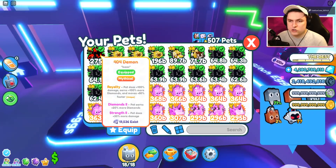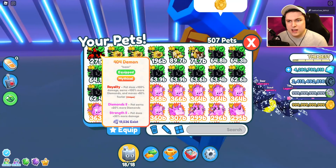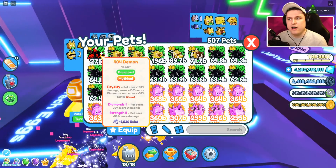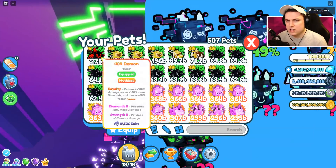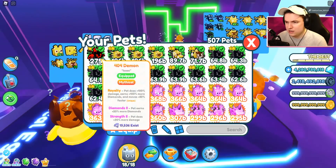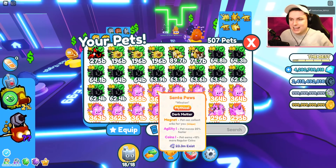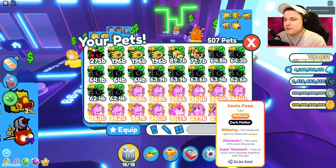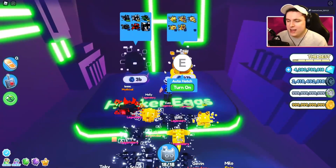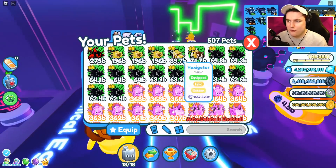The 404 Demon golden version would be around 700-800 billion, then around 1.6 trillion as rainbow, and 5 trillion as dark matter. That is actually insane - 5 trill for the 404 Demon as a dark matter. These pets are really really good and I cannot wait to get myself a full team of those. I'll try to get that off stream - I probably need to sell some pets I have to get myself some diamonds. That is the 404 Demon.